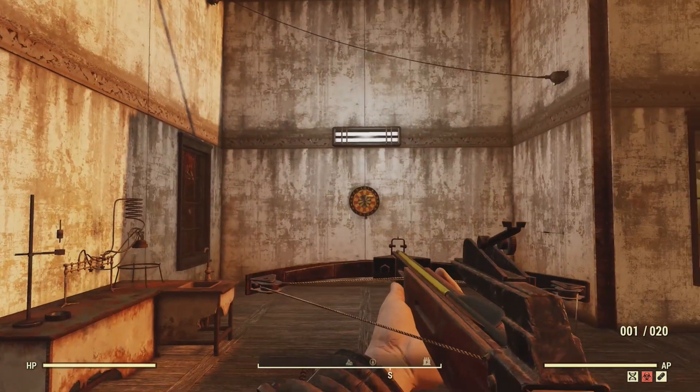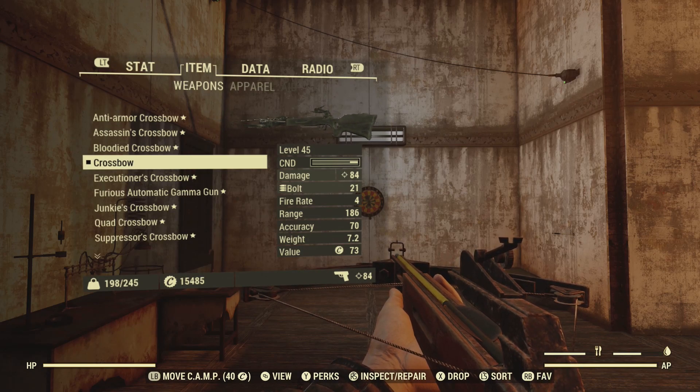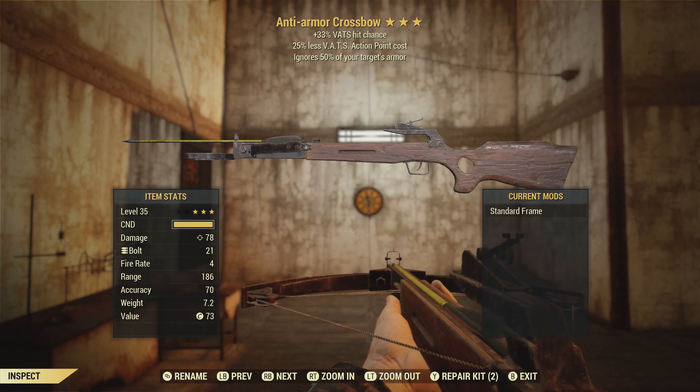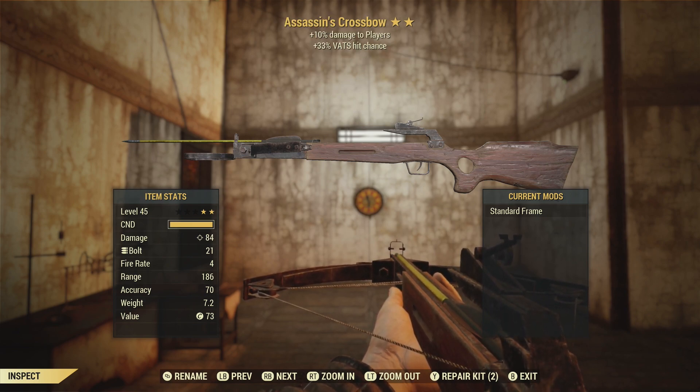So let's have a look at the crossbow collection I managed to borrow. First up is the basic crossbow at level 45. We have an anti-armor crossbow at level 35. Assassin's crossbow at level 45 — that's a nice two-star for PvP. The bloodied crossbow at level 45.